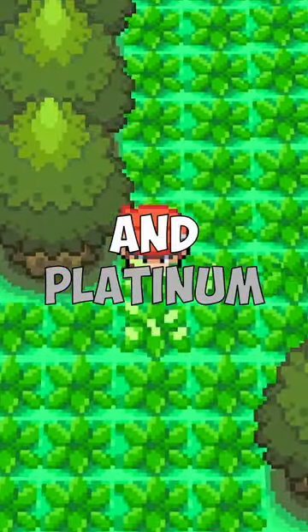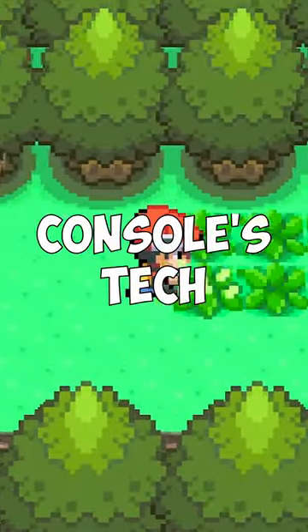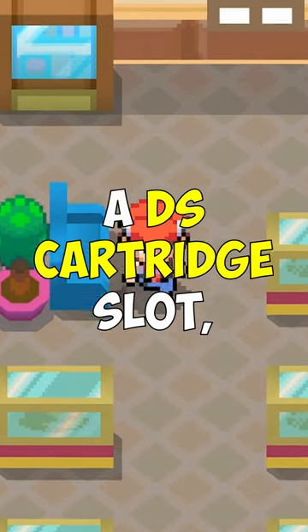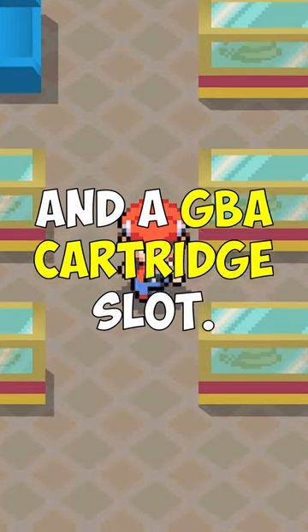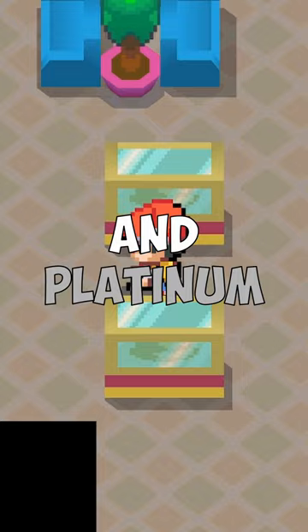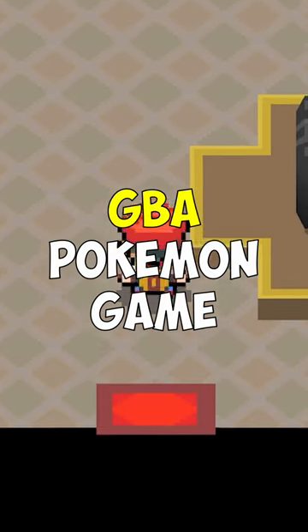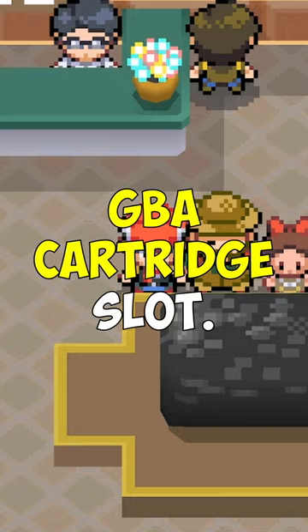Pokemon Diamond, Pearl, and Platinum made use of the Nintendo DS console's tech in a really creative way. All original Nintendo DS consoles came with both a DS cartridge slot and a GBA cartridge slot. Pokemon Diamond, Pearl, and Platinum allowed for new Pokemon to appear in the wild depending on which GBA Pokemon game was in the DS's GBA cartridge slot.